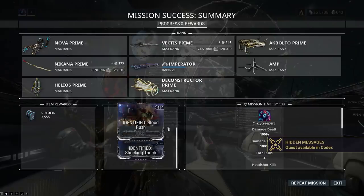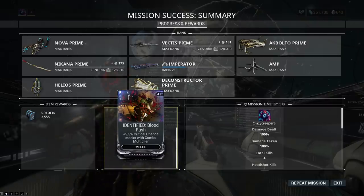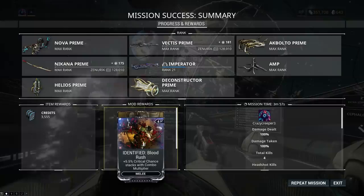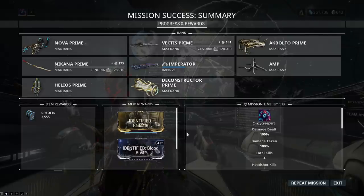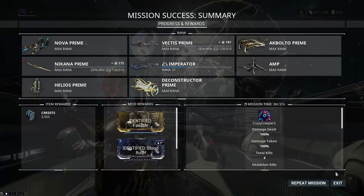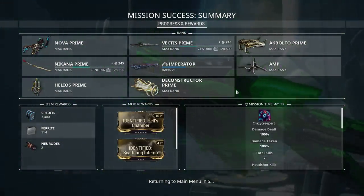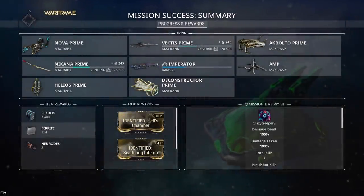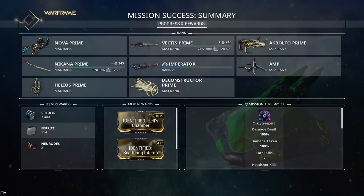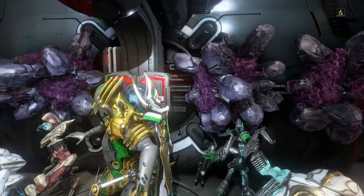Let's see what loot we get. So that run we got Blood Rush, which is worth a solid 10 plat - super easy to get, not one of the extremely rare mods, just as rare as the rest of the mods in the loot pool. It's super easy to get plat doing this mission. I did it again and that mission time was four minutes and three seconds, so this is easily doable within five minutes for really anyone. We got Hell's Chamber and Scattering Inferno - two very, very good shotgun mods that are going to net you some plat. Thank you all for watching and please help a fellow gamer out by liking and subscribing. Have a nice day.